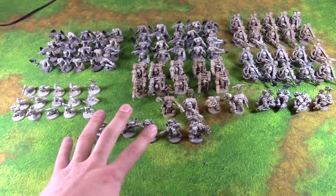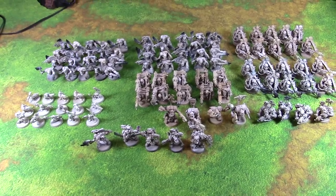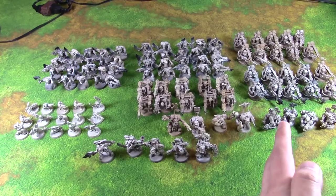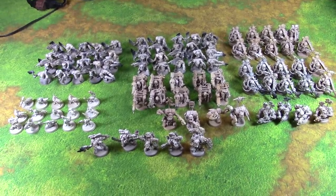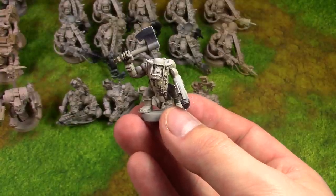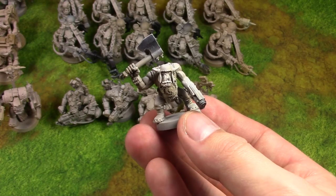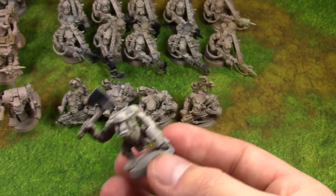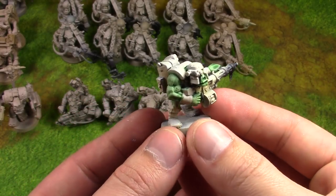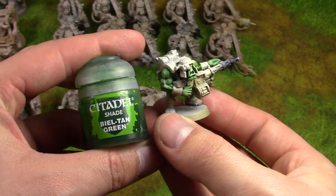I'm going to take one model and walk through each step, show you what it looks like at the end, and explain why this works well as a foundation for stage two. This is a four-step process. Step one is to base coat in the tan primer color we talked about. Step two is working on the skin.